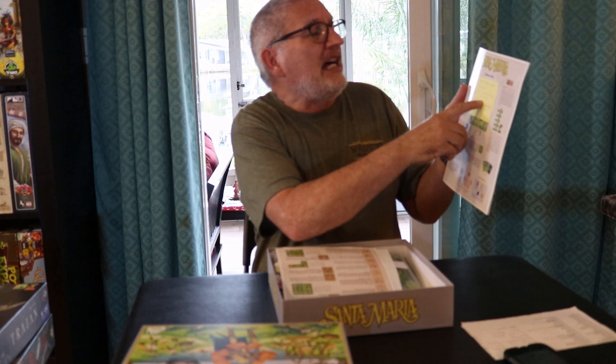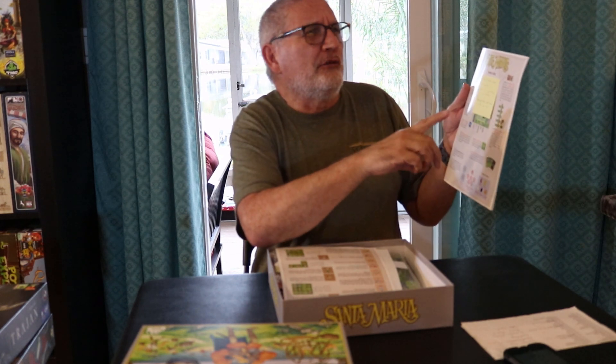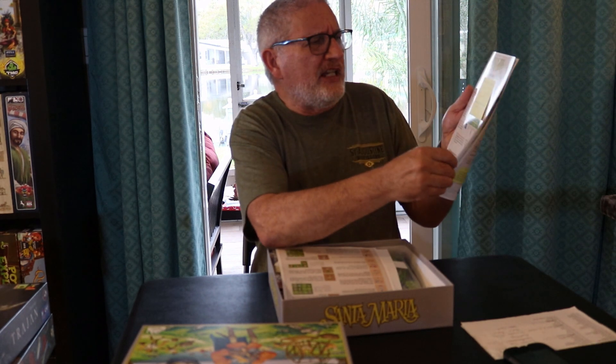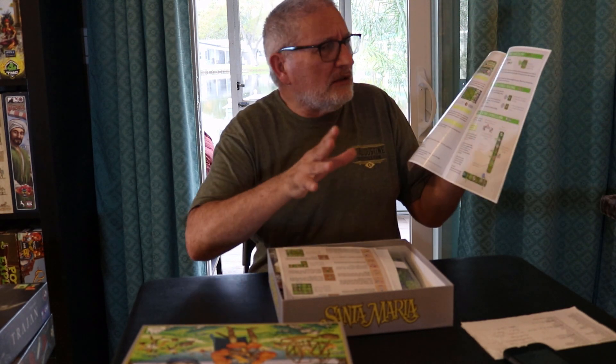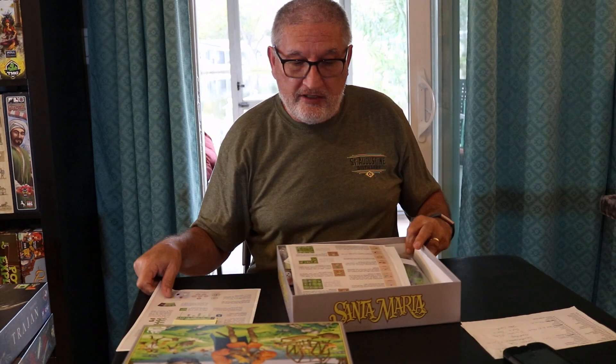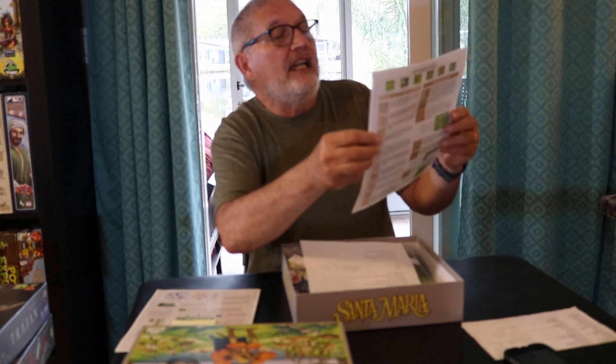There's an error on the tiles related to required resources to acquire them, so watch for that when you play. The rule book has nice big print — only eight pages — and I like a small rule book. You also get a reference sheet about the tiles.